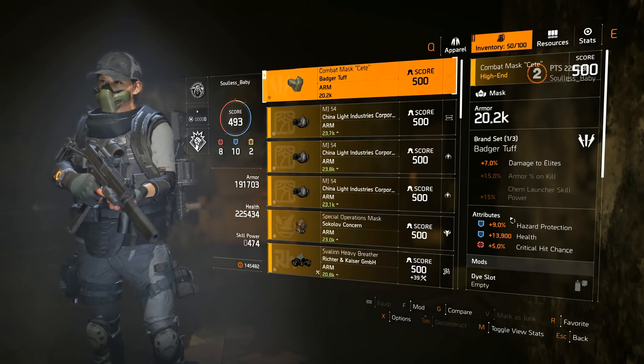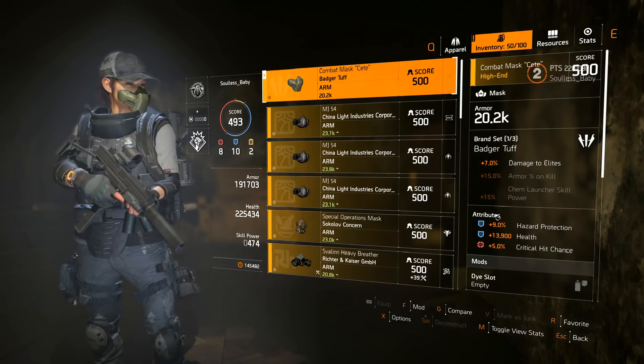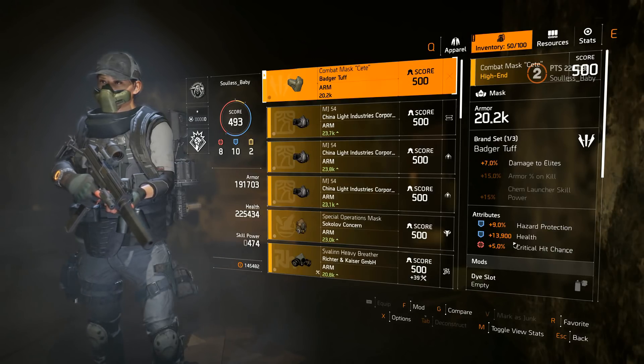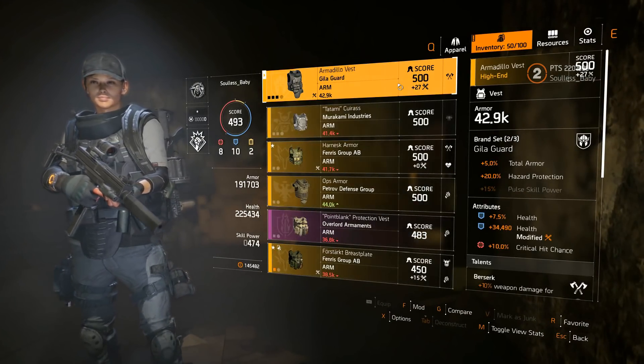What we've got on the mask is hazard protection, health, and crit chance. The rolls are okay at best — the health and crit chance could go a bit higher — but I can't complain too much. Hazard protection is nice to have but not necessarily needed.